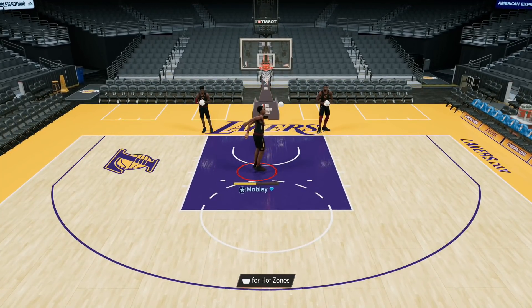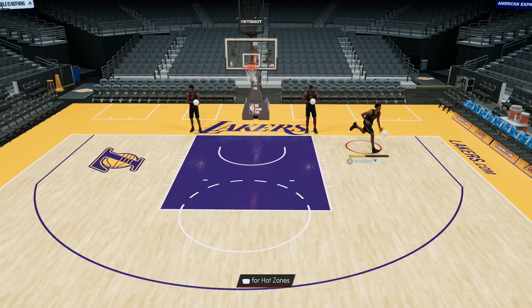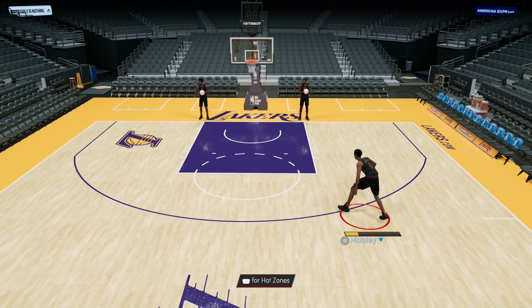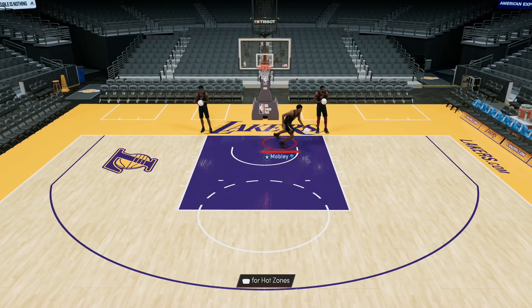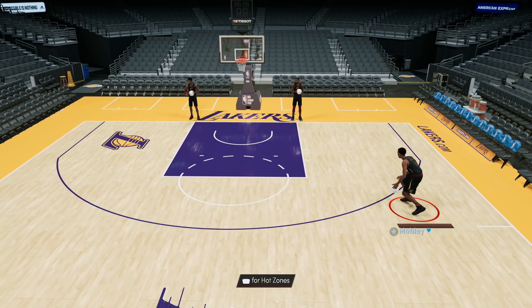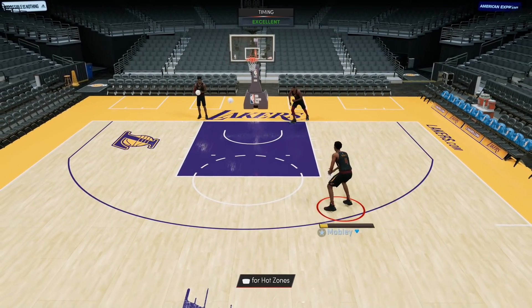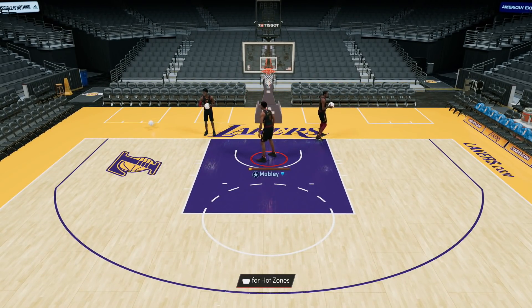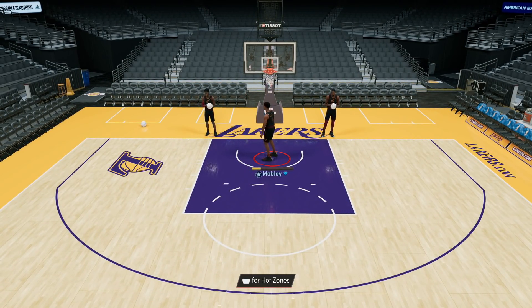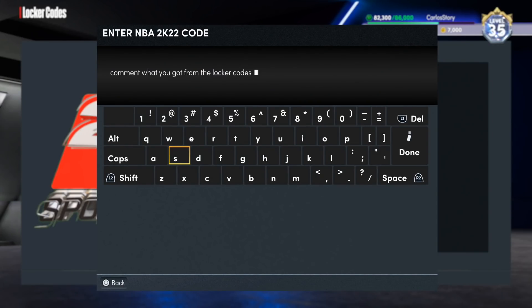Let me know what you guys ended up getting from that locker code. From all the locker codes and the free packs, we definitely got some very interesting stuff. We got Mobley out here — seven footer, he can play the two, he can play the three, and that jumper is money. He's gonna be like Bobo, one of those diamonds that's just really good. Usually when we put in these locker codes and get free packs, we basically end up getting nothing good, but we actually ended up getting lucky with an out-of-position player. He's pretty cheesy, the animations are great, the release is money, and he actually has some value in the auction house.